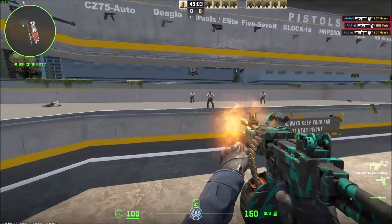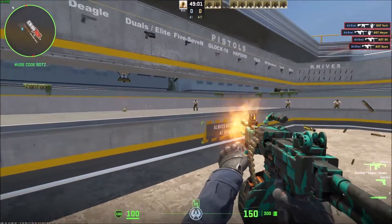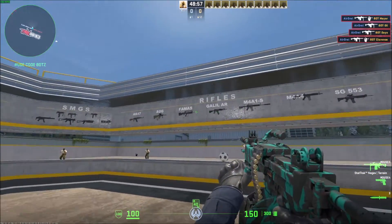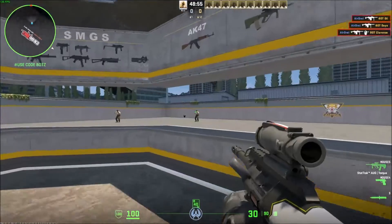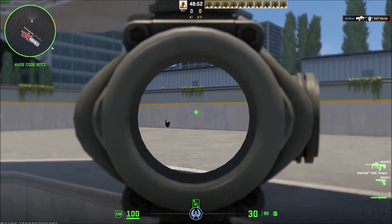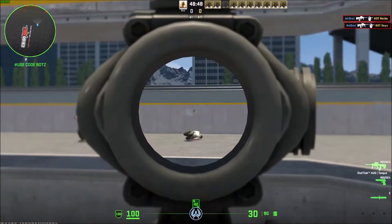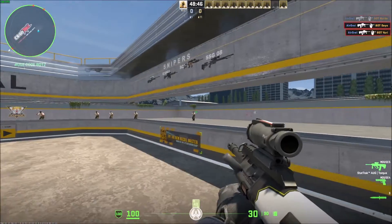Tracers did help with the Negev to tell where your bullets are going for real, so that is a disadvantage. But with guns where you're being more precise it helps a ton — even the AUG itself, there's no more tracers when you're firing, so the bullets go right where your scope is and you just have to focus on the recoil.